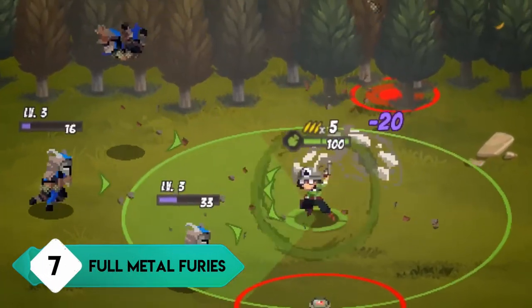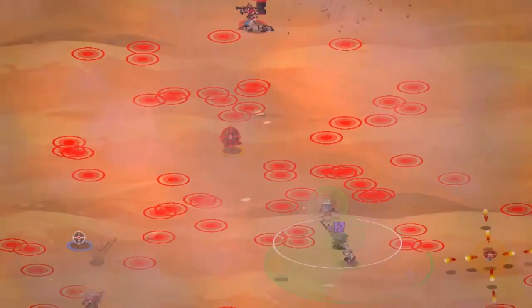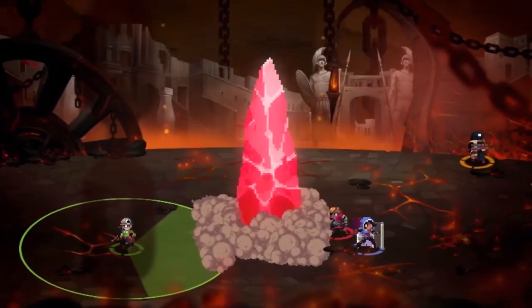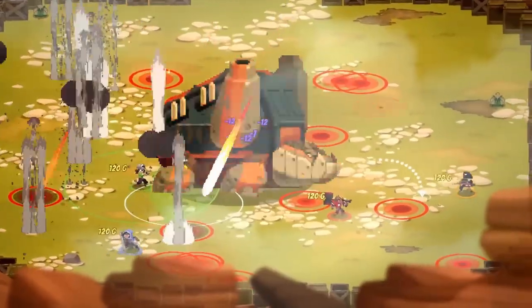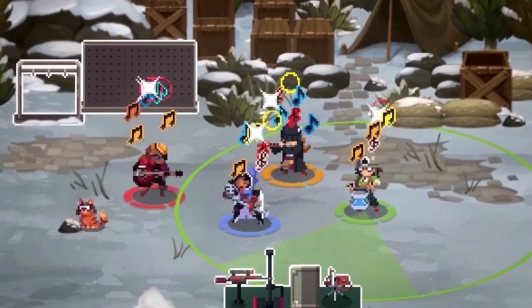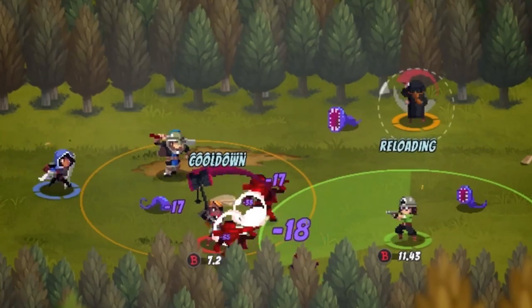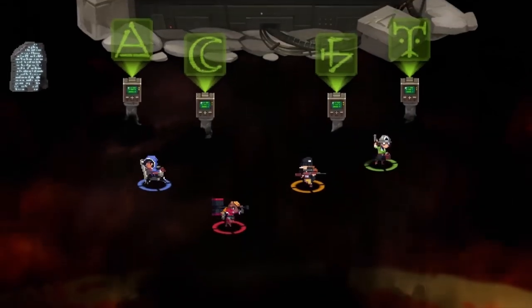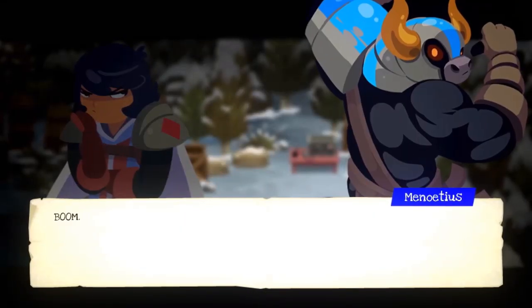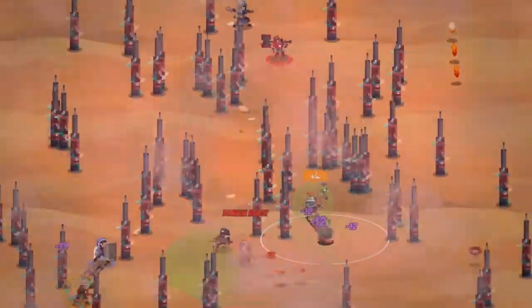Next up we have Full Metal Furies, which is quite a standout on this list because of how differently it plays. It's almost like a mix of a shoot-em-up game with a beat-em-up style — you dodge plenty of projectiles, but can get up close and personal as well. The story is also well written, which is an added bonus, and it requires a lot of teamwork. You can choose two characters to play in solo and switch on the fly to target enemies' weaknesses. It also has a lot of RPG mechanics, so there is a lot of depth here in how you want to play.